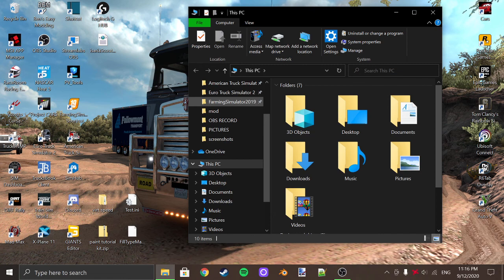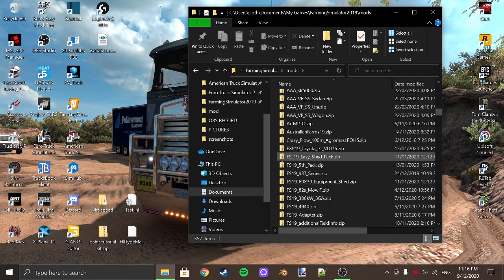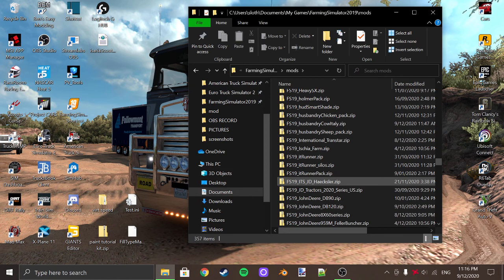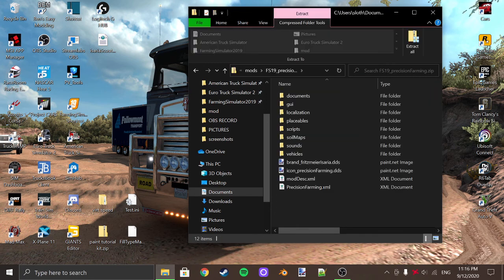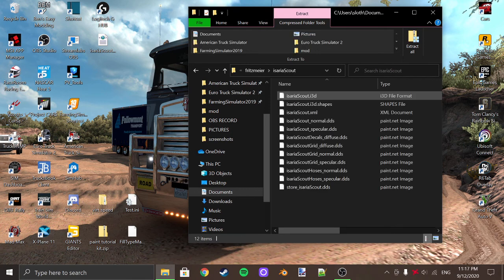You're looking for Farm Simulator 19 mods, scroll down and it'll be a compressed folder. It should be somewhere down under — probably Precision Farming. Precision Farming right there. You are looking at the Precision Farming XML, so you open up the vehicles folder and find the scout.